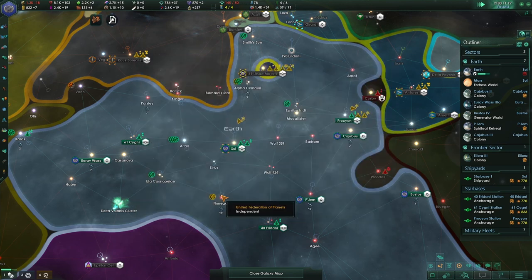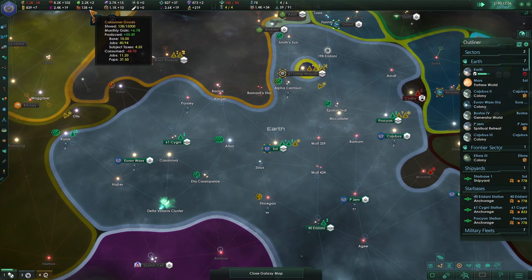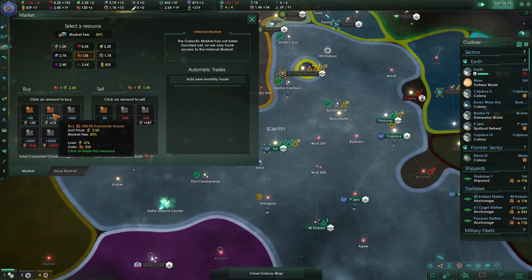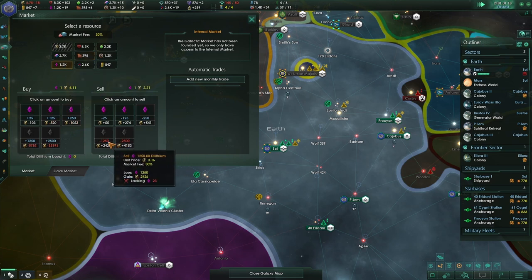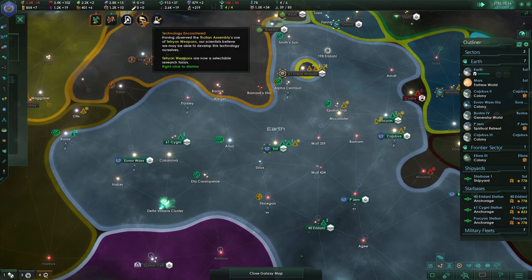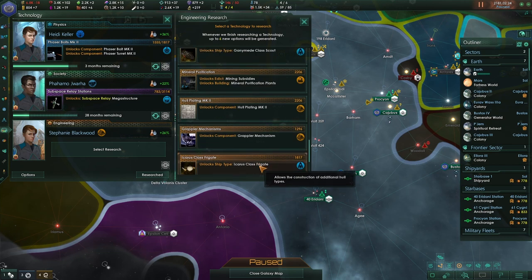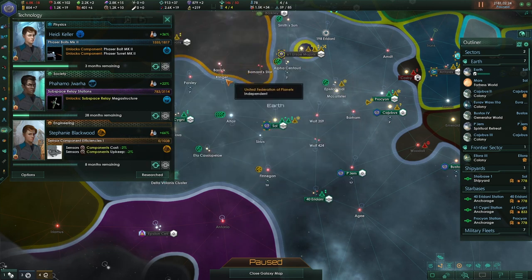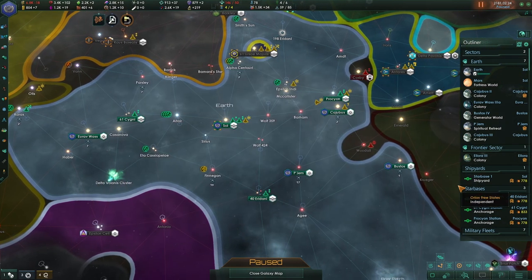Now we're making positive consumer goods — let's buy some extra and we'll also sell off some of our extra other resources. Research complete. I think we'll need to do upgrades now. Let's go for the sensor component cost and upkeep reduction, and that gives us two insight into the Tholians as well.